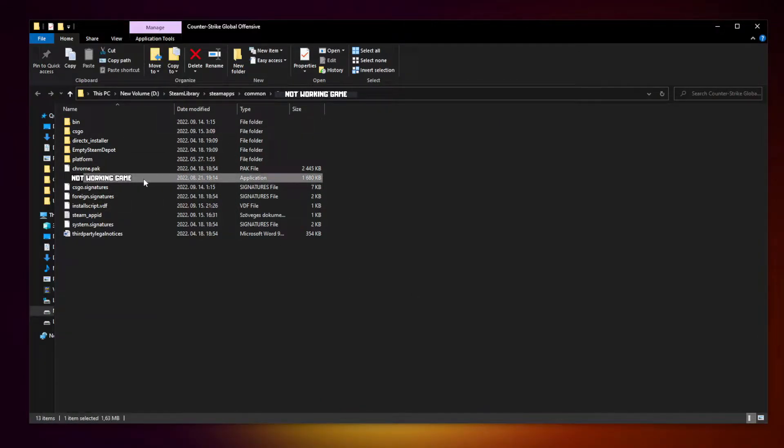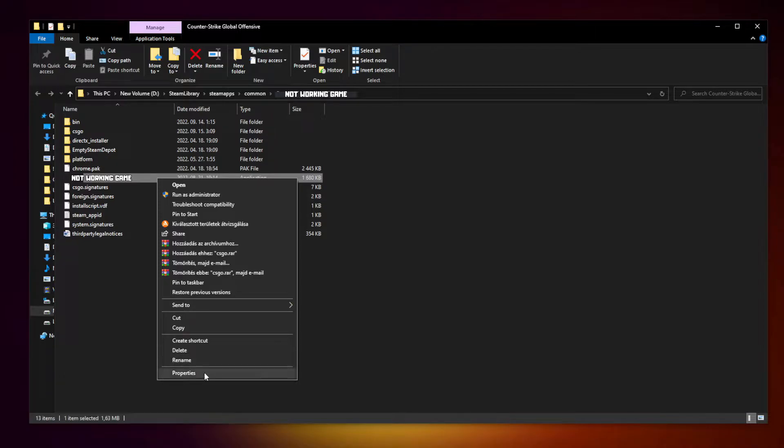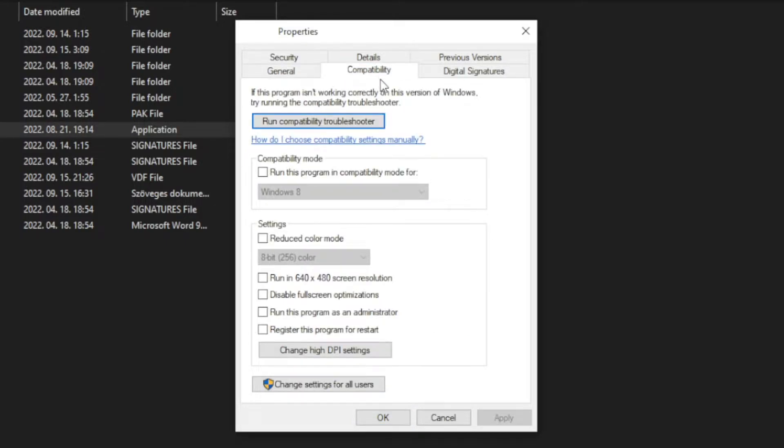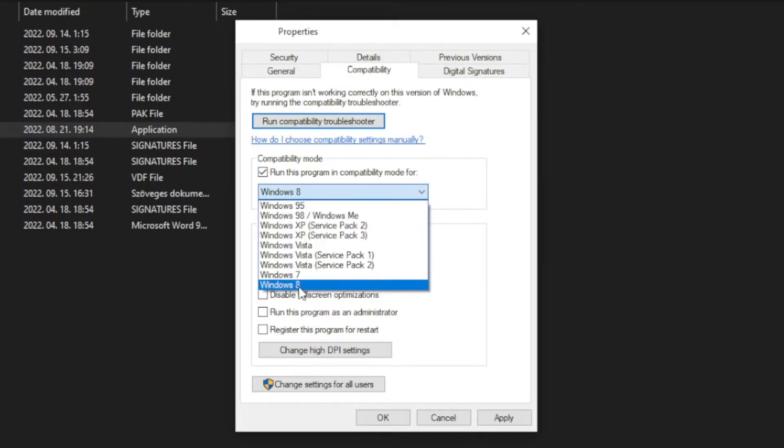Right click the not working game and click properties. Click compatibility. Check run this program in compatibility mode. Try Windows 7 and Windows 8.